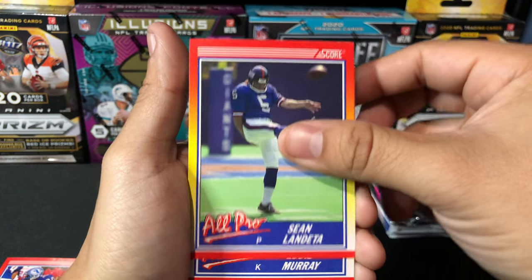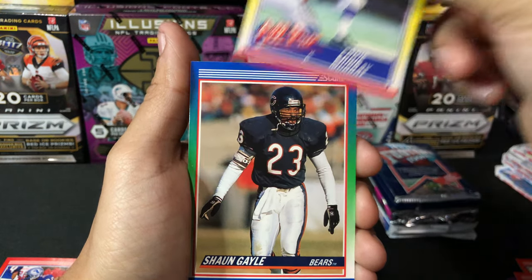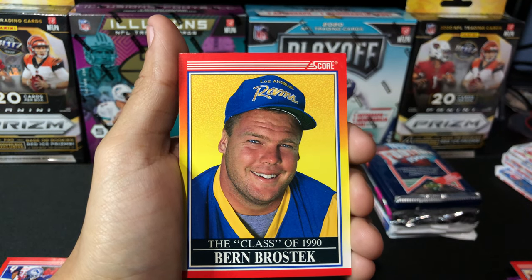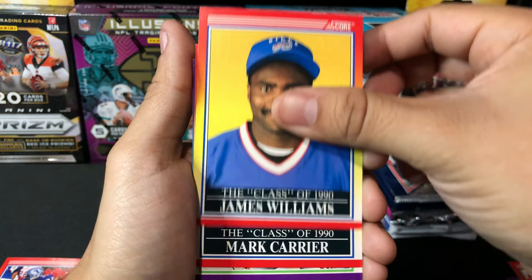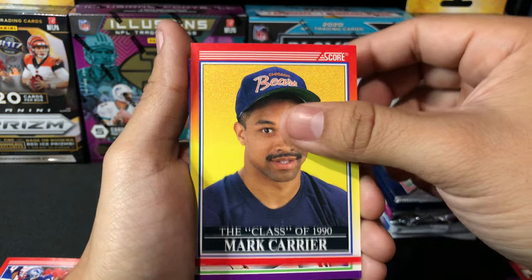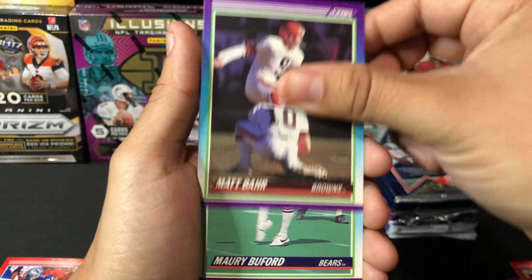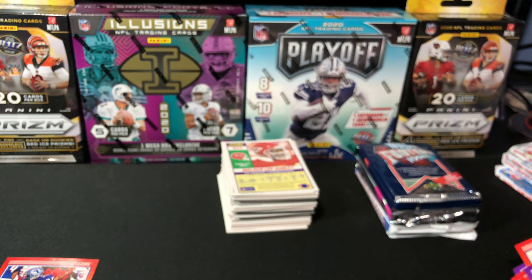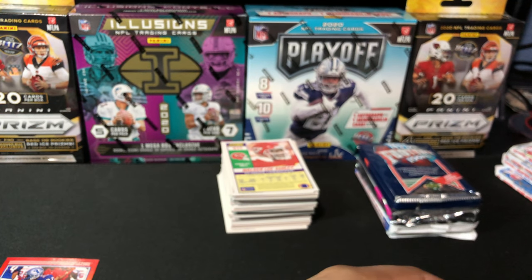Another Sean Ladetta. Eddie Murray — I thought I said Eddie Murphy for a second. Sean Gale, Byrne Brostick, James Williams, Mark Carrier, Ed Reynolds, Matt Barr, Murray Buford. That ends up that little stack. We did get an All-Pro Barry Sanders — that's a pretty recognizable name. One of the greatest running backs of all time.